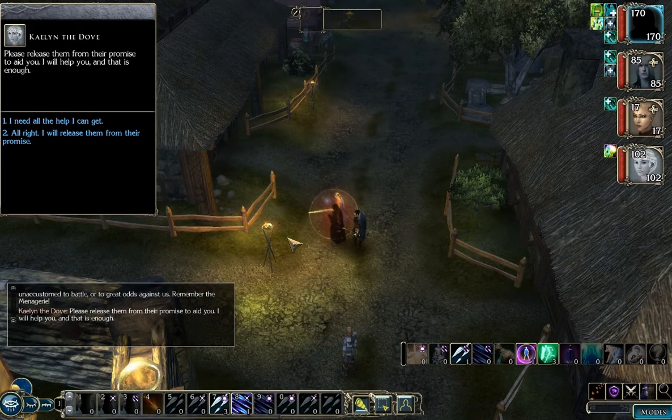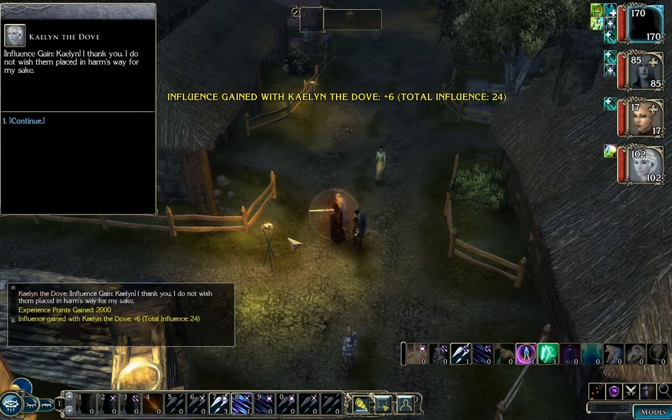Sousa the crow has a very nice item, actually. It's too bad I can't get it in this game because I'm being nice. His item is essentially a super version of the Aldrich chain in the original campaign, in that it has no spellcasting penalty in his armor. Anyway, I'm going to release them from their promise to make Kaelin happy with me.